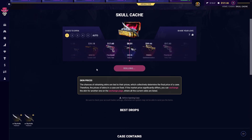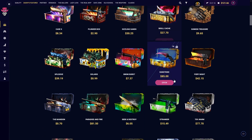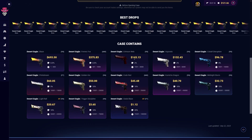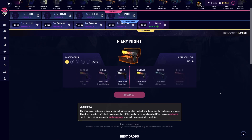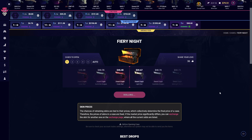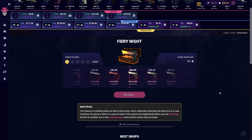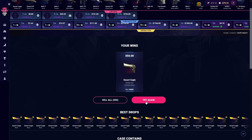Roll over. Yeah, we didn't lose everything but not too good. I like this case — it looks pretty decent, there's only DeAgles. 42 dollars, can we pull some profit today? Give me a DeAgle Blaze maybe. Okay, it's profit, not too much but it's profit. Should we try it again?